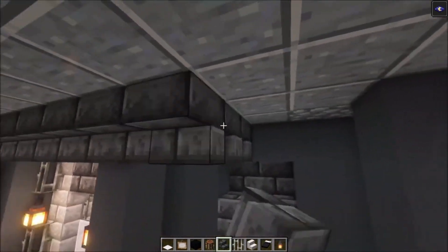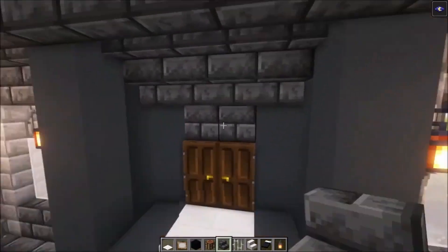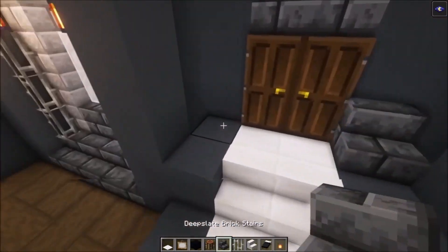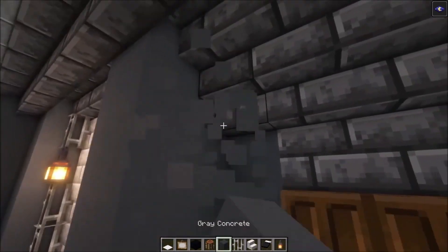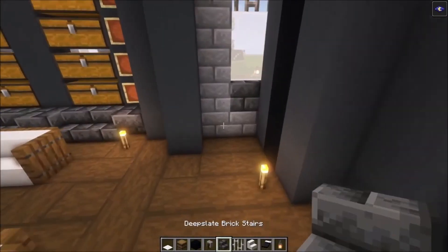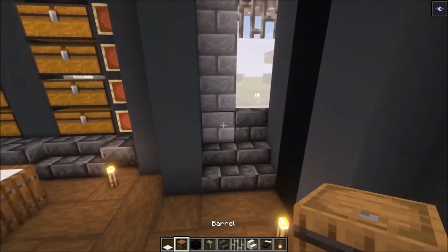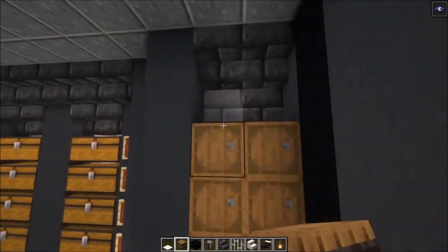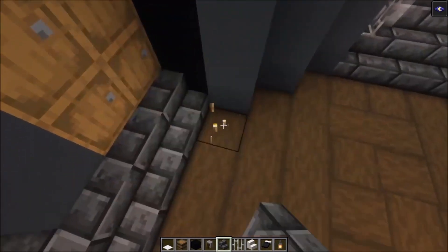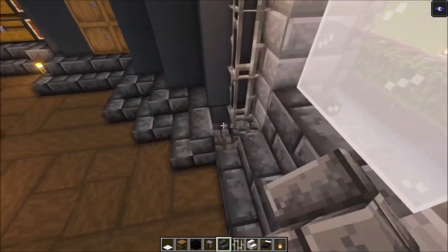Then for the entrance, you want to go in like that. Then have another row like this. On these two sides, you want to add your stairs and fill this all up. The last thing we are going to do is make a simple closet area with some barrels. Fill this all in, then go across and make sure that you connect these sides together as well.